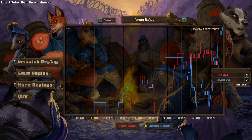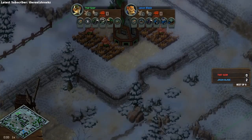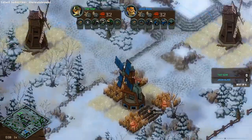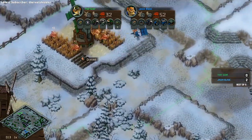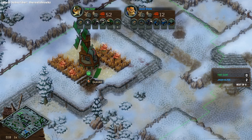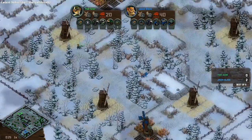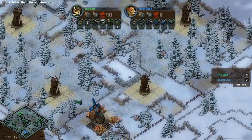Let's see game three. That Scar changing up the color to green and Jason Blade in the bottom. Jason running with that same idea: squirrel, mole, a couple of tier twos, wolf, MG. Scar going with a badger and fox, and good job bringing the pigeons with the badger. Also that squirrel-skunk that I liked to see last game. These are both really really strong decks.